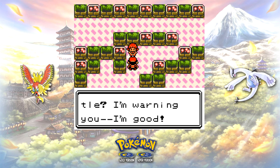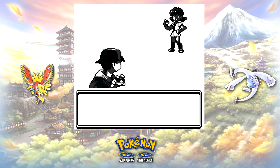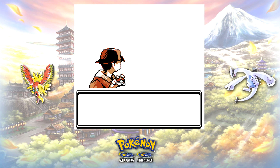By the time you've defeated her using the grinding method, you've used all of your money from losing. You also save a ridiculous amount of time — I accomplished this on the very first two tries with this method. Whitney's team consists of two Pokemon: a Clefairy and her infamous Miltank. We're going to abuse the fact that she sends out Clefairy first in our favor.